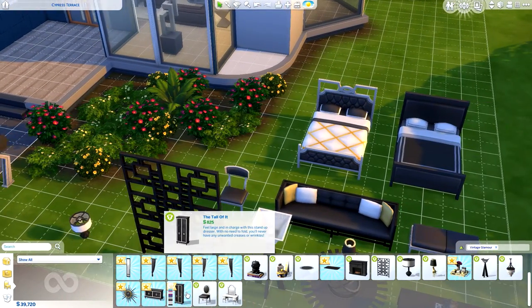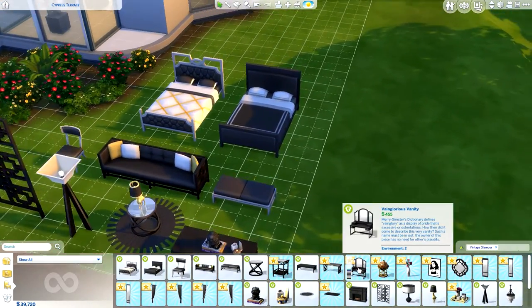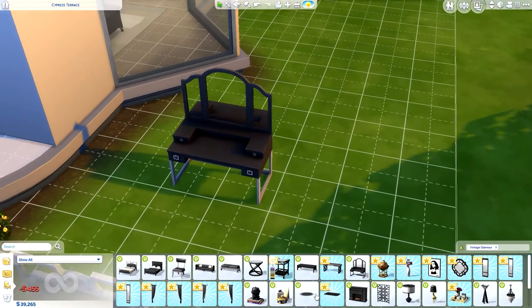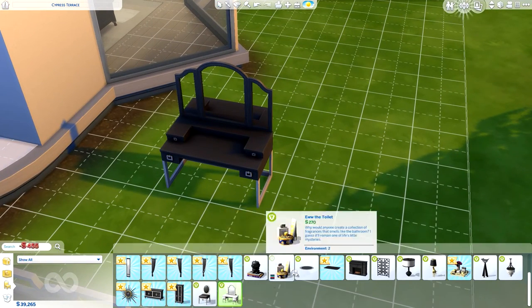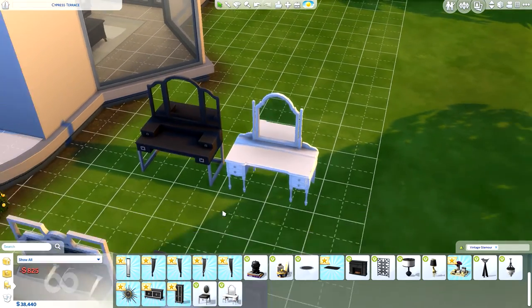We've also got a new wardrobe, a new dresser, and some more tables. There are actually two different vanity tables - one at 455 simoleons and another more elegant one at 855 simoleons.